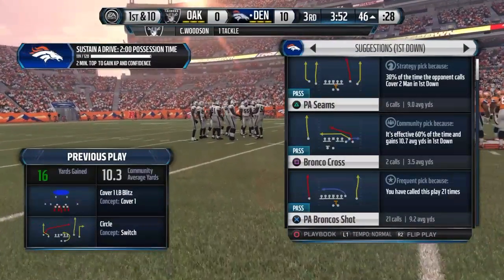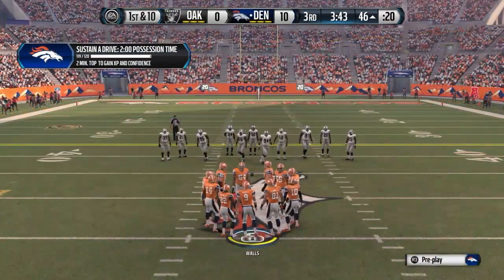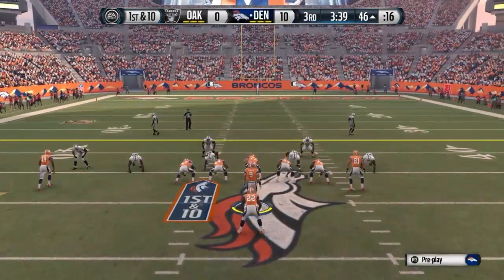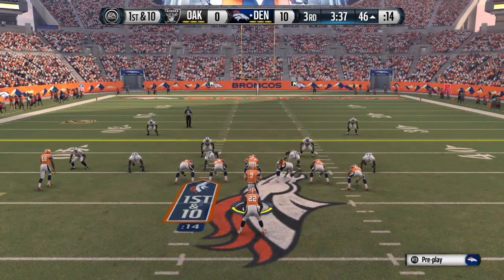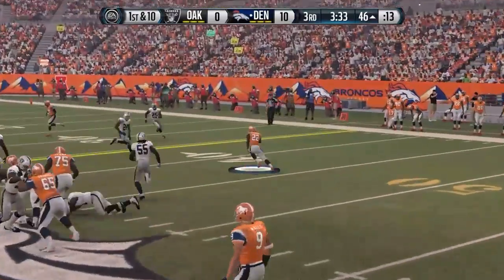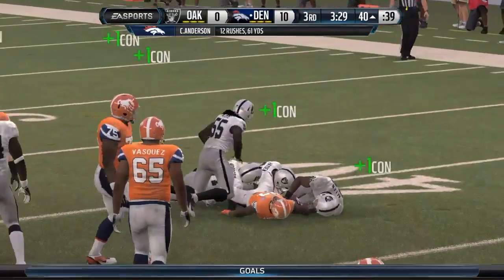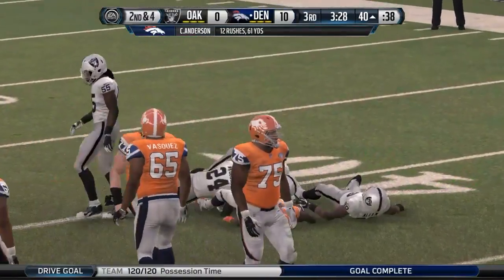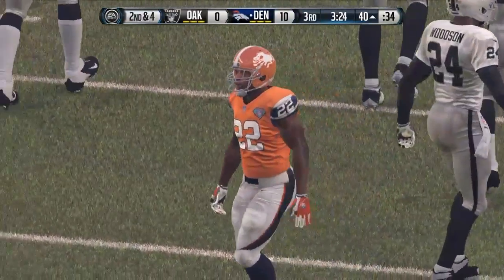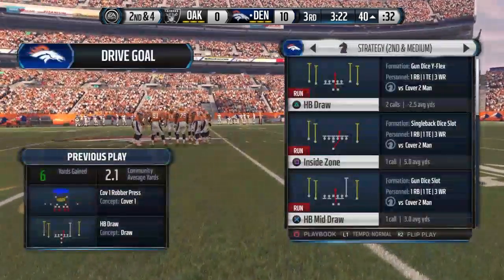Welcome back guys. The ball is spotted right at the 46. The Broncos pistol set here, first down at the 46. They'll go ground — that's a gain of 6. He's averaging 5 yards per carry on the day. There's nothing like a draw play; it catches a defense by surprise. Running backs love it because they know they have a chance to get some easy yards.